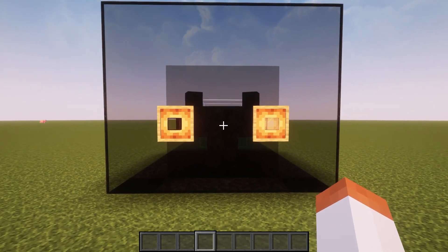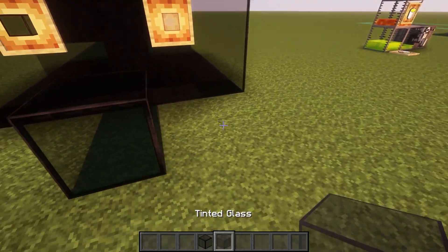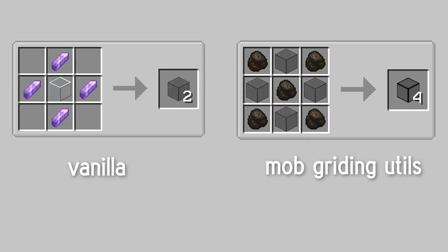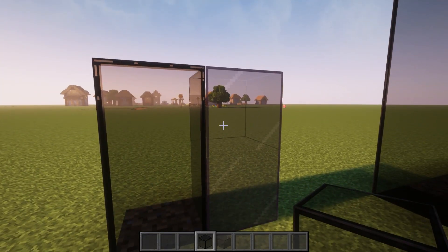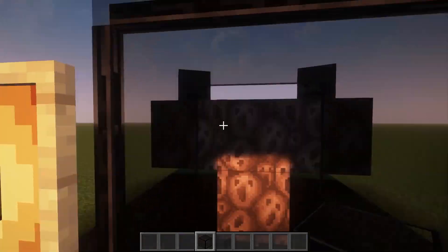We reach our last segment which is bits and bobs. Starting with tinted glass — this mod adds its own version which is different from the vanilla one. If you compare the recipes, the modded version is far cheaper as it doesn't need amethyst shards, just some coal and glass. The modded one is also darker than the vanilla version, and both don't let light pass through.